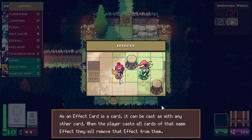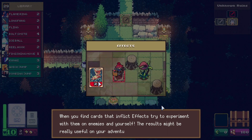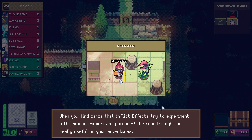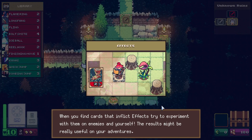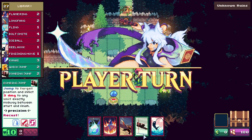When the player casts all cards of that same effect they will remove that effect from themselves. When you find cards that inflict effects, try to experiment with them on enemies and yourself — the results might be really useful on your adventures. I love the art on this card.